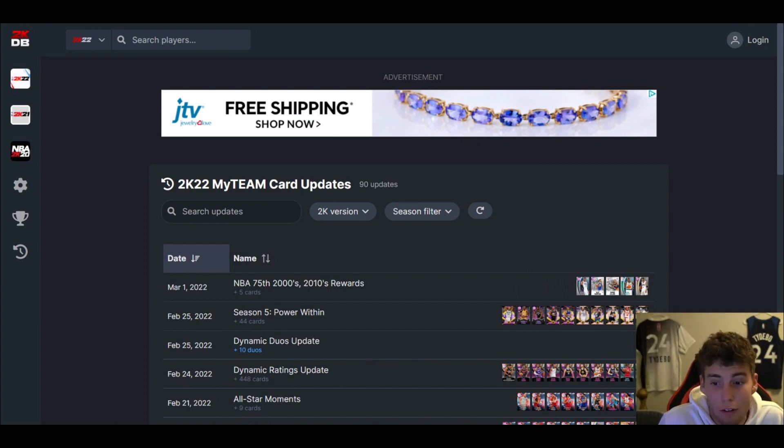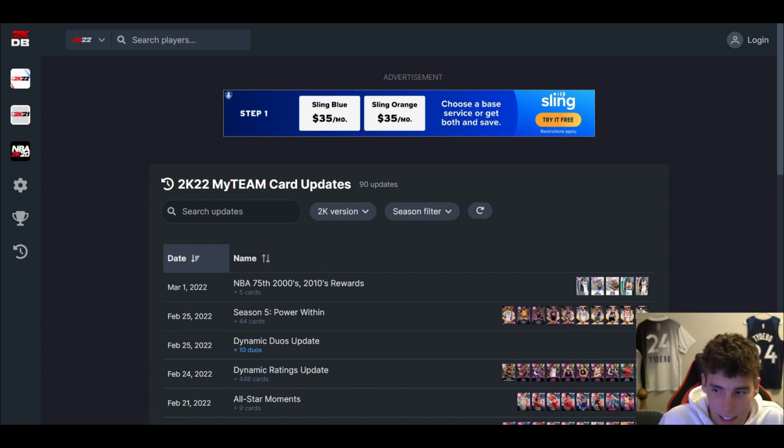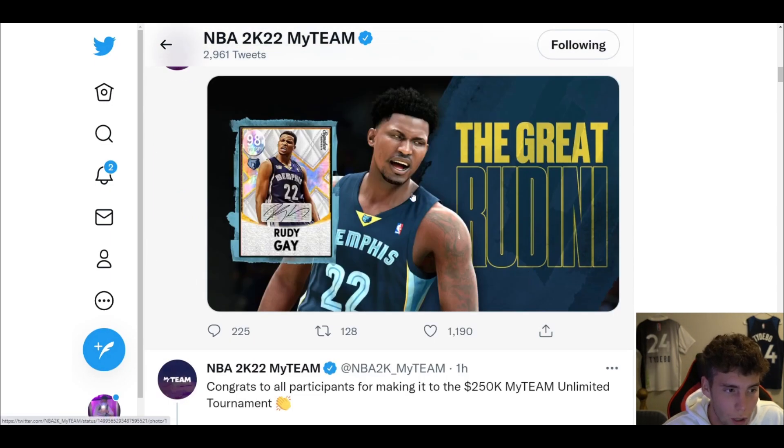Looking at Signature Series sets, each one has had a lock-in: first Bird, then Howard, then Cousins, then Jameson — so who's going to be the Signature lock-in this time? It's preparation day for the 250K tournament. Rudy is definitely going to play in 250K unless they really make this card poor. Right now I'm counting on him as my backup small forward. I also expect an elite center tomorrow because 2K doesn't want people running Chris Steps with that pink diamond glow instead of a dark matter Kareem or D-Rob.